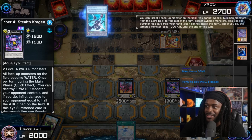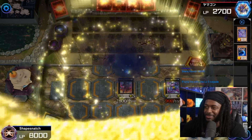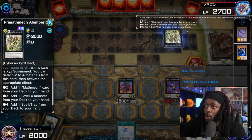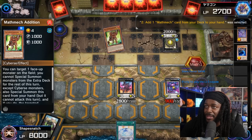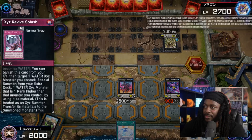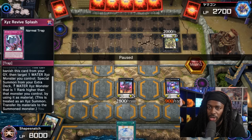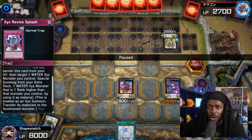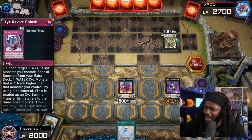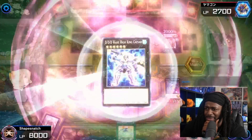Induction destroys the face-down card — this man's working. Using Attraction to target Stealth Dragon to summon. He has the tuner and hasn't invested his normal summon. Prime Alan, Burshin — Alan Burshin detaches to add a Mathmech card, which is going to be another addition. We use Attraction. Then XC Revive Splash — banish this card from your graveyard, target one water XYZ monster you control, special summon from the Extra Deck one water XYZ monster that is one rank higher. We target Silent Honor Dark and XYZ summon it into...